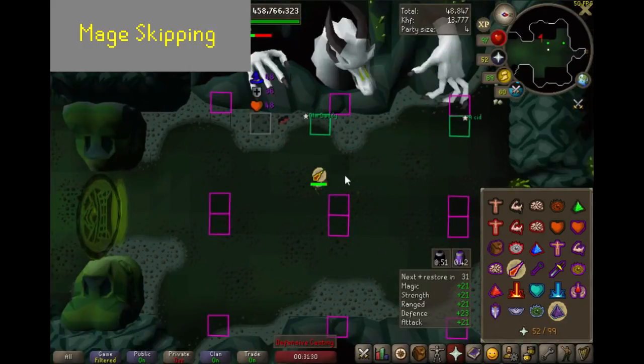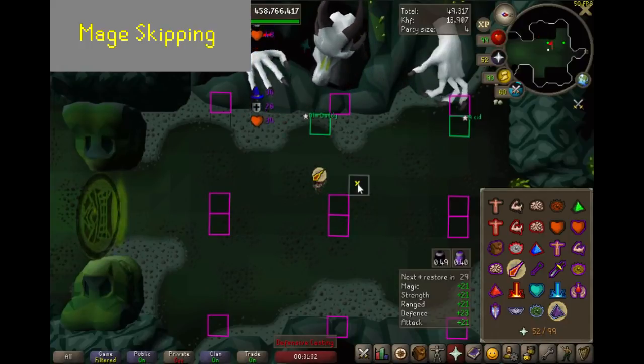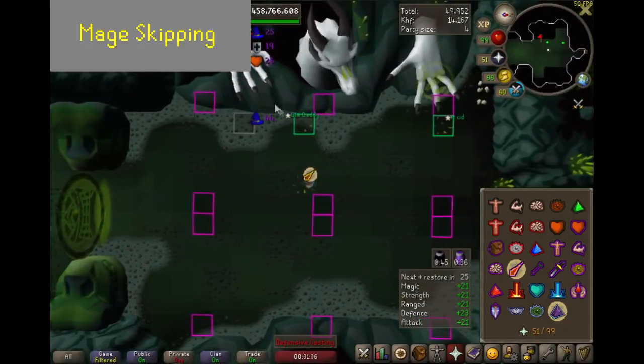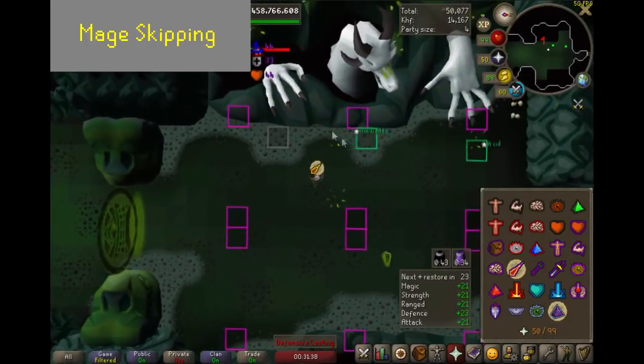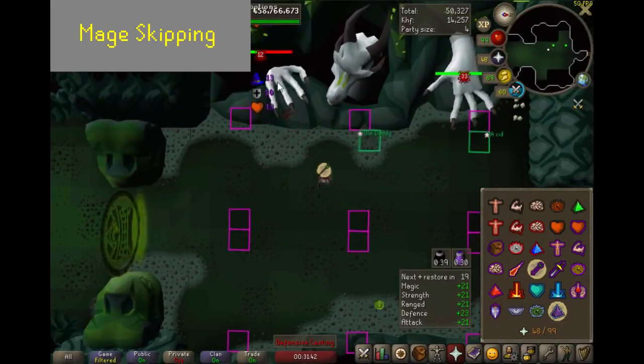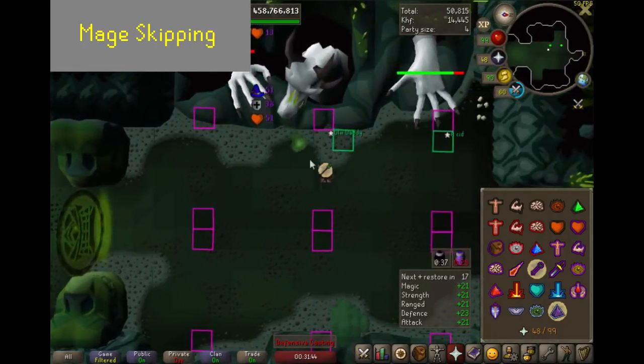Something worth noting is that if you go to the other side of the head before the auto targets you, it'll turn back to melee, do the special attack instantly, and two autos rapidly. Don't worry about this — just keep doing what you're doing. The cycle is still set; you just have to make sure that you skip it next time.